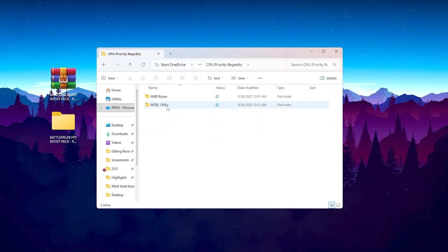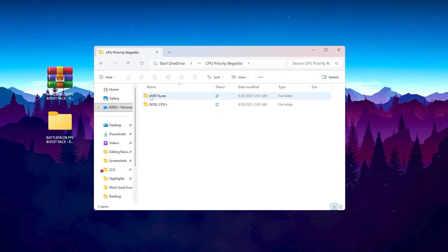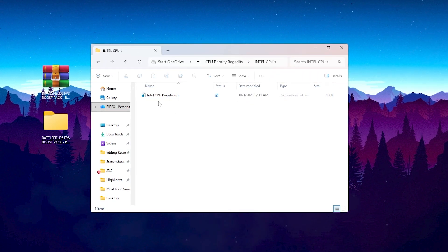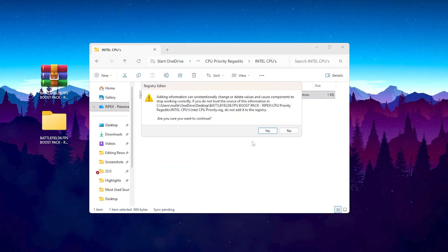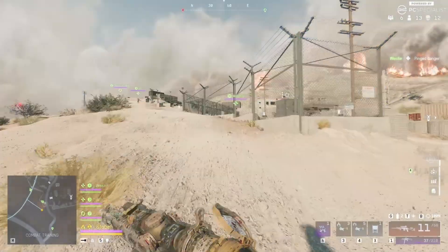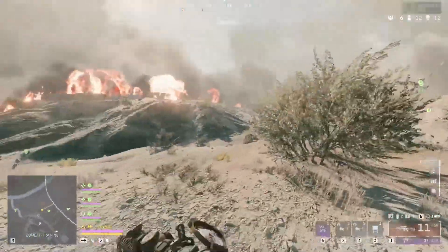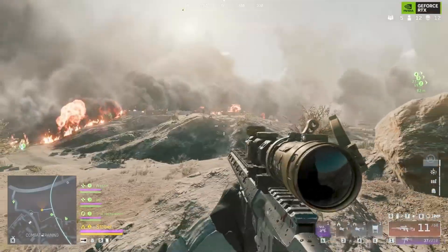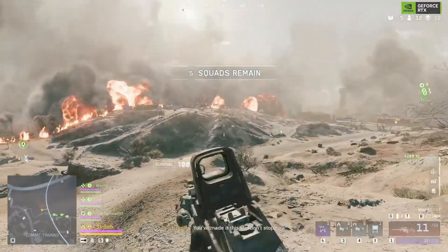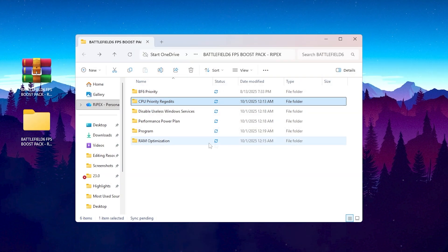Let's start with the CPU Priority folder. If you're using an AMD Ryzen processor, open the AMD folder. If you're using Intel, open the Intel folder instead. Run the registry file that matches your CPU. This tweak changes how Windows handles CPU scheduling — it tells your system to give Battlefield 6 top priority for processing power. That means smoother frame pacing, reduced stutters, and more consistent FPS during explosions, gunfights, or crowded multiplayer matches.